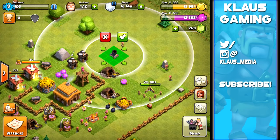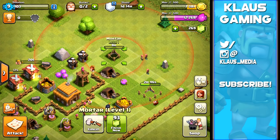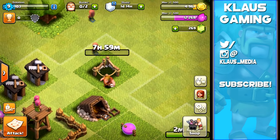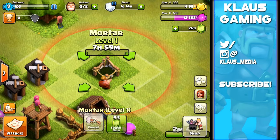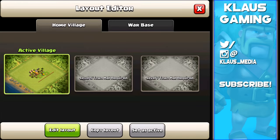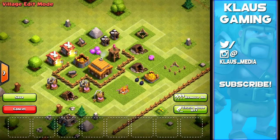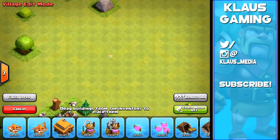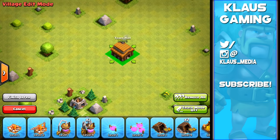We collect the resources and start the new mortar now so we can include it in the new base design. All the gold is collected, and eight hours later that builder will be free for something else. Now let's go into editor mode, remove everything, and build a whole new base — a town hall 3 base with all available buildings.